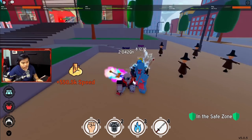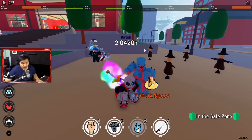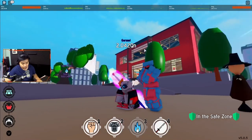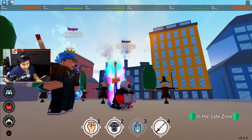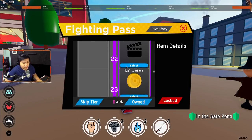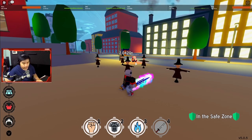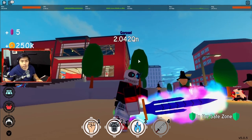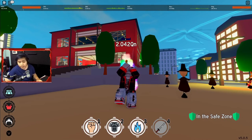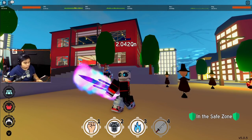Langsung aja ke L Stance. L stance itu kalau kalian tau L dari Death Note — duduknya begini. Ini L stance buat ngerubah animasi chakra kalian — jadi kalian kalau latihan chakra dia akan kayak begini, duduk gini. Lanjut ke Sword Stance. Dia akan ngerubah pas pegang pedangnya jadi kayak gini. Not bad. Terus digabungin sama yang Sword Slash tadi — animasi Sword Stance, jadi cocok banget sih.